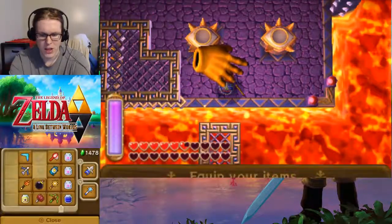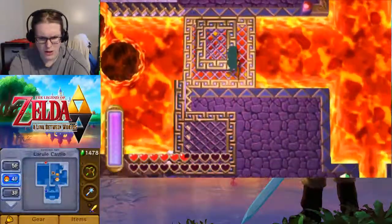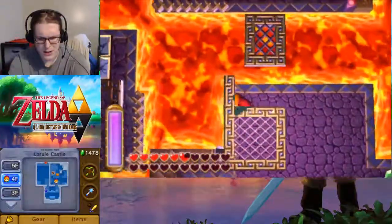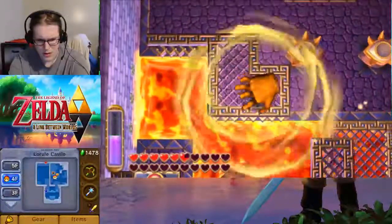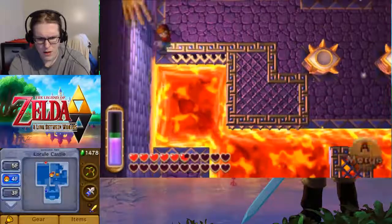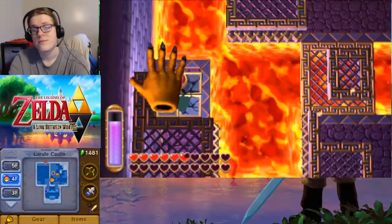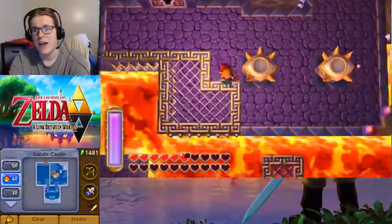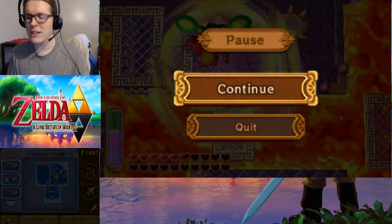Now I see what you're going to do — we are going to need our tornado rod, it looks like. Let me check, I'll walk over there — oh, it's locked. Interesting. We do still need our hookshot for sure. You can just straight merge with that one. Breaking through that allows us to drop the eye, and that's what we're going to call it for this one. Thank you all for watching this episode of The Legend of Zelda: A Link Between Worlds. In the next part, we will probably finish Lorule Castle. See you guys then.